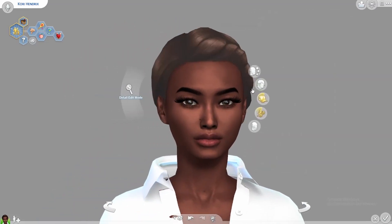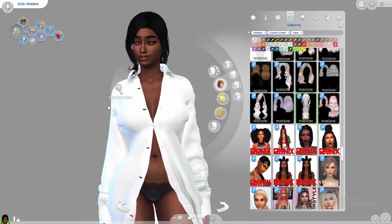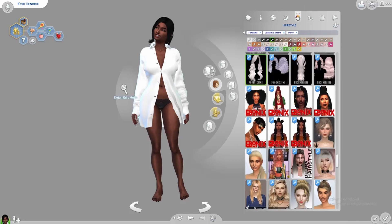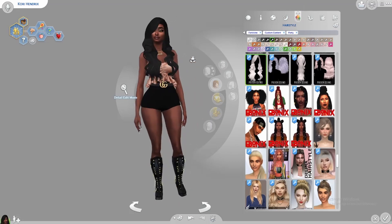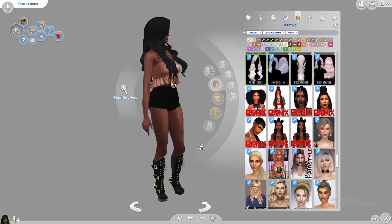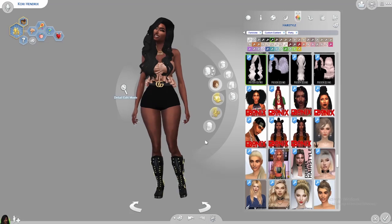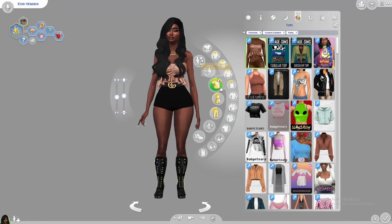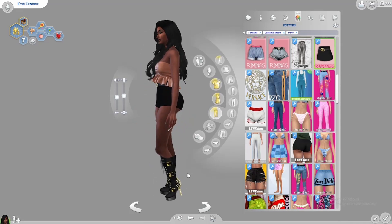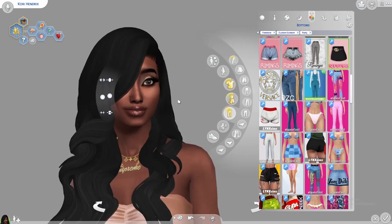For sleepwear — again, she did not have this hair on before, it was the same little ponytail she had in athletic. This is her sleeping ensemble. For party wear, it literally kept everything. Usually that does not happen — if I randomize or refresh a sim everything usually changes, but it kept a lot. I chose this top with these pants and these shoes — I have not used these shoes on a sim yet, so I'm going to use them today. I also got her this Supreme necklace.